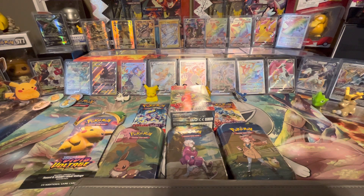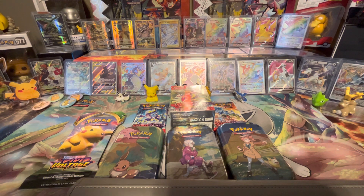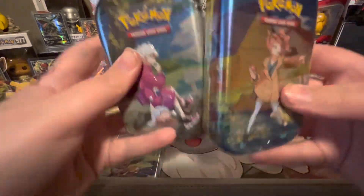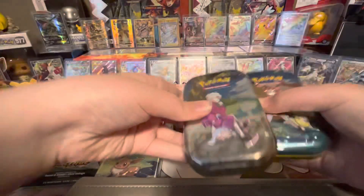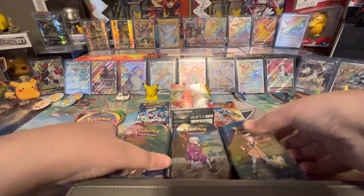What's up YouTube? Today we're opening up a bunch of this random stuff. I went to my local Dollar General and my local game store and picked up all this stuff. And I got actually these two Crown Zenith tins at Aldi for $7.99. So I'm not going to make you wait any longer. Let's get into all these packs.